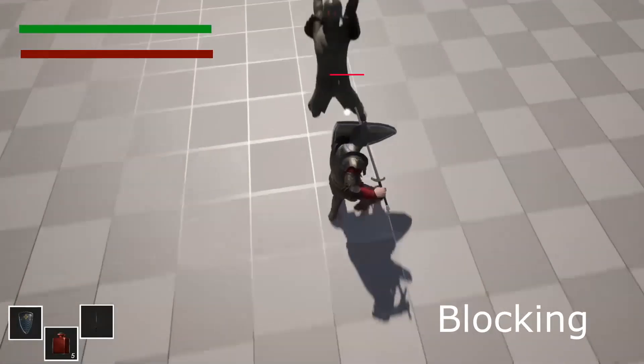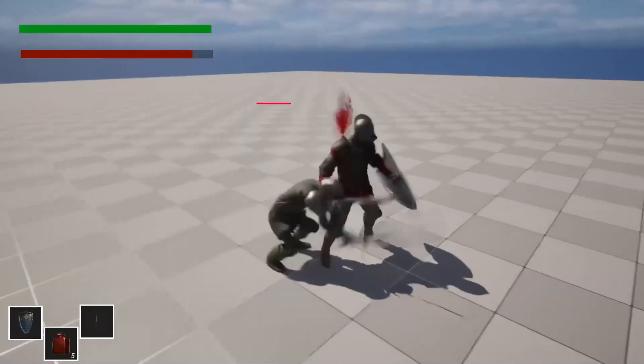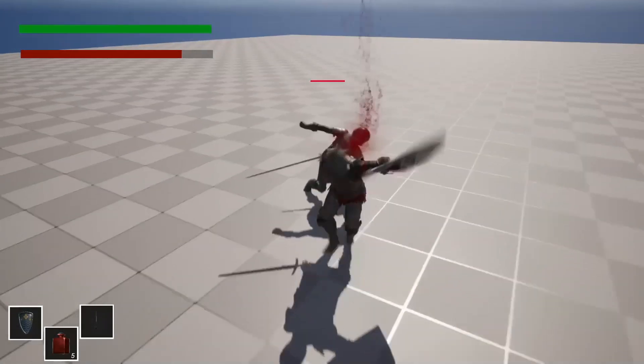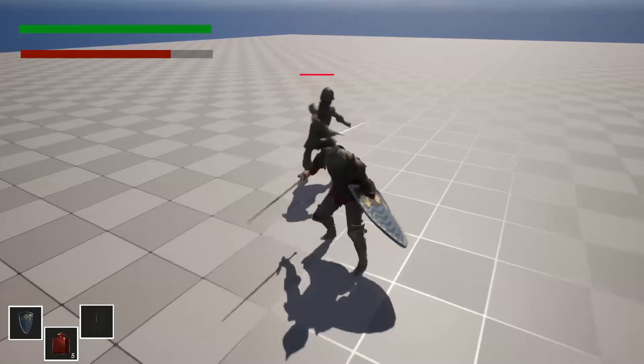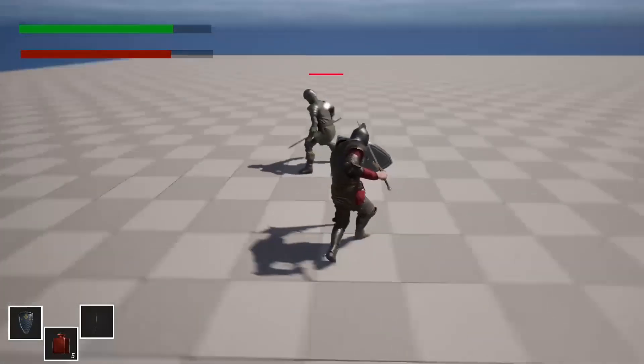Next up, we can block attacks. If I hold my shield button, we can see I can block the attack. Although if I'm not facing the enemy, then I'll be damaged. If I'm blocking but not facing the enemy, then I'll also be damaged. I need to be facing the enemy and blocking in order to have my shield work.